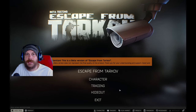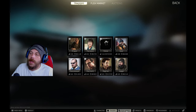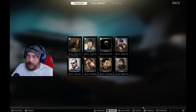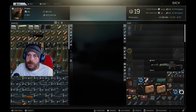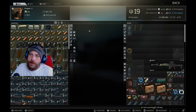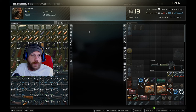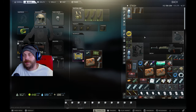Tip number one: get used to the stash, learn how it works, get used to being on the trader menu and how they work, and the flea market when you unlock it. For traders, the first thing you want to do is go through all the traders and examine everything that is grayed out. This will gain you experience, and you don't want to be sitting there examining stuff in raid and leaving yourself open to attack. Get used to being in your stash quite a lot, micromanaging and arranging stuff like Tetris.